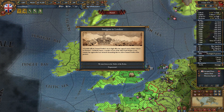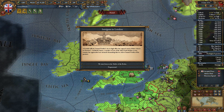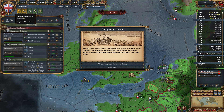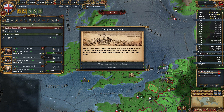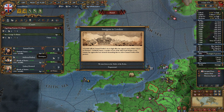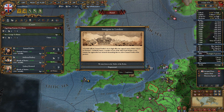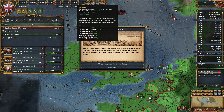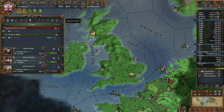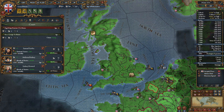Intrigue in London — a Scottish official, Samuel Fairfax, rising to high office has angered many of those closest to Octavius. We can relieve Samuel Fairfax of his position. Who in the world is Samuel Fairfax? He's our national unrest guy — we need him. We lose 50 admin or 10 legitimacy. Our legitimacy goes up — preposterous, I say. We need the unrest guy, and legitimacy will go up in 10 years. That's fine — we have an heir with a strong claim, a lot of royal marriages, everything is well and good.